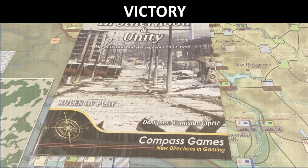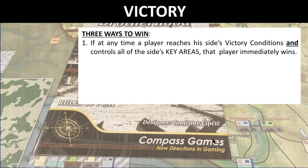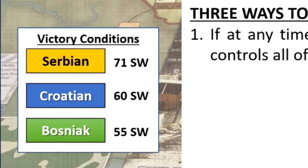Let's take a look at how this game is won. There are three ways to win. If at any time any player reaches his side's victory conditions and controls all of the side's key areas, that player immediately wins. The victory conditions are: 71 strategic will points for the Serbians, 16 for the Croatians, and 55 for the Bosniaks.